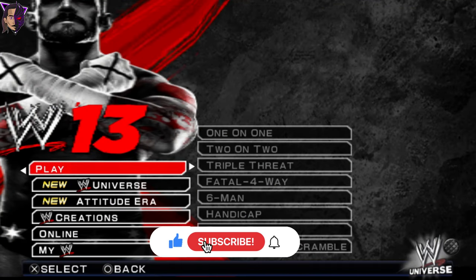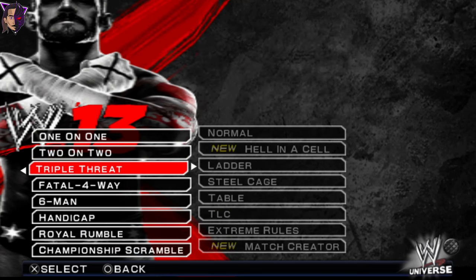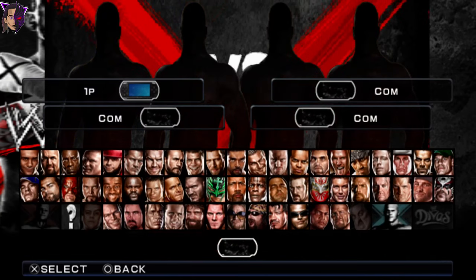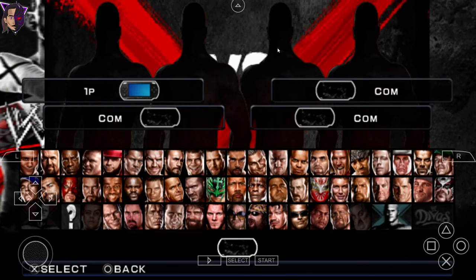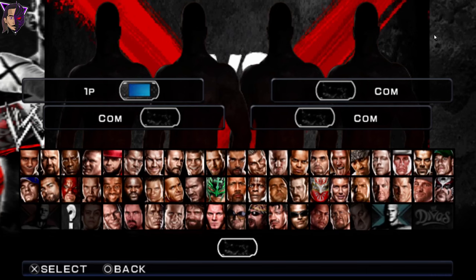Let's have a look at the WWE 13 mod by KrokoX111. Here we are at the main menu of the game, starting things off with the roster just like all the other videos. I'm going to be selecting a Fatal 4-Way Match so I can show you guys four models. This roster is huge, just like the WWE 12 roster. To begin, you first have to go back to the PPSSPP settings, turn this thing on, and go back — and you are ready.